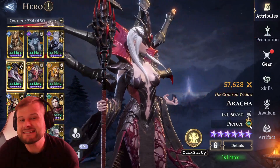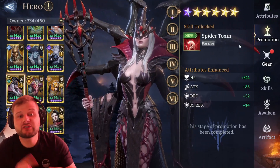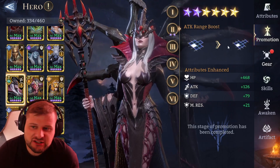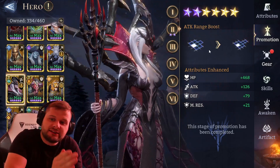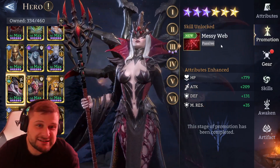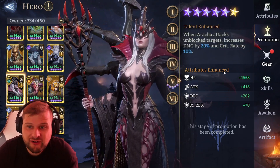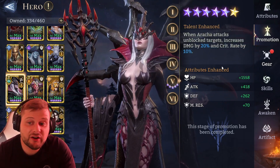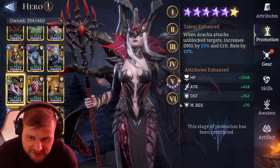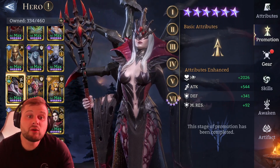Let's look at her promotions. At level one she gets Spider Toxin, which we'll cover in the skills. Promotion two gives an attack range boost, but only on that single lane — not on the sides. Promotion three gives Messy Web. Basic attributes are increased on four, and on five, her talent is enhanced: when Arica attacks unblocked targets, damage increases by 20% and crit rate by 10%. Number six is a basic attributes enhancement.